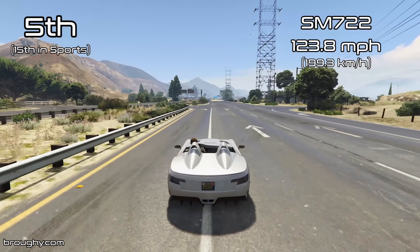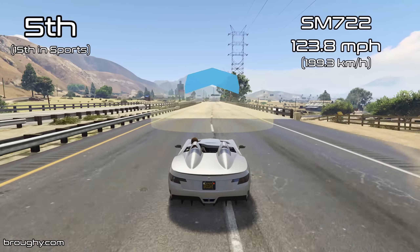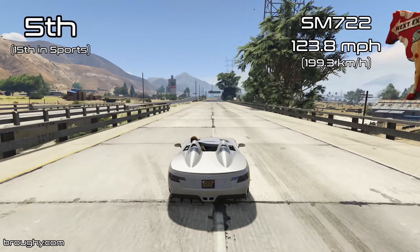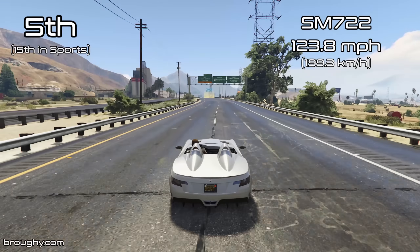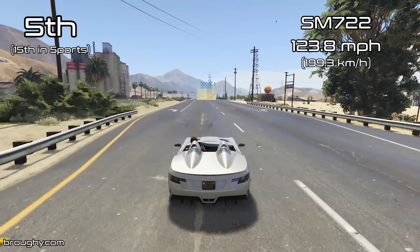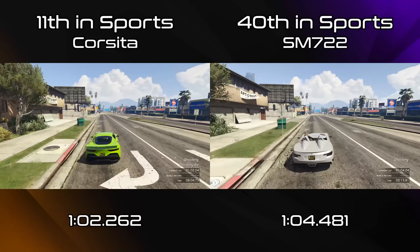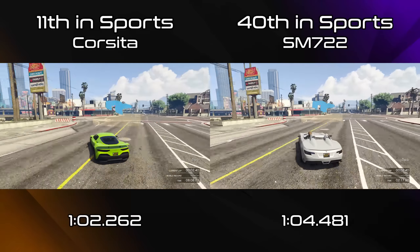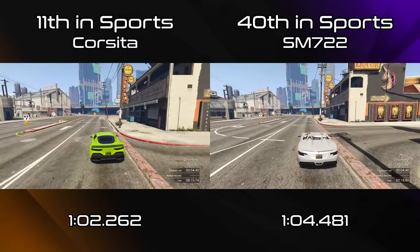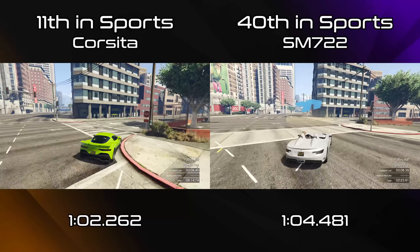When it comes to top speed it fares a little bit better, being in 5th place for the DLC so far and 15th place in the sports class for top speed at 123.8 miles per hour. That's a very respectable top speed for a sports class car, but it is just a bog standard top speed when you're comparing it with some of the newer breed of sports cars that are basically glorified supercars. It can't really compete, especially when it comes to the HSW vehicles for lap time or top speed.